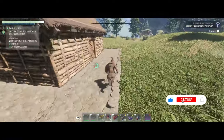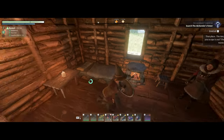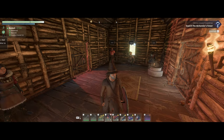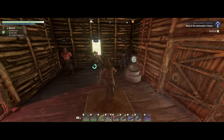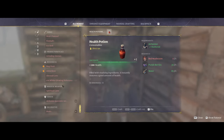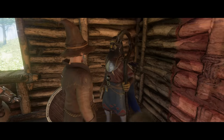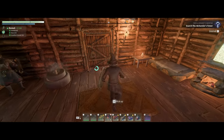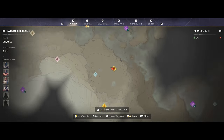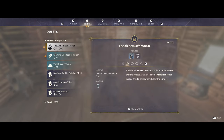We'll get our full rested bonus and then take off and go after the mortar and pestle - that's a really important one for us because it's going to open up more potions and spells. We need the mortar for making bug dust, glow dust, and all that, and then we can make the light potions. Let's check the journal - alchemist mortar is the active quest.